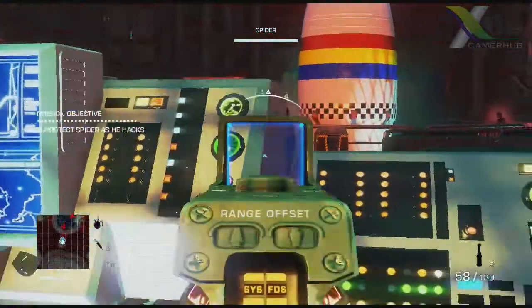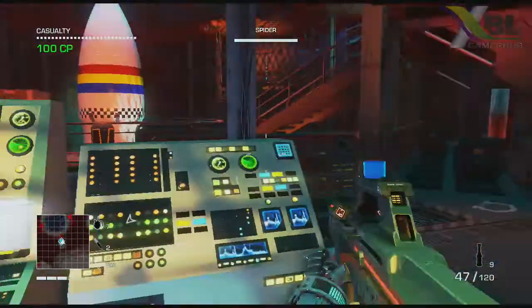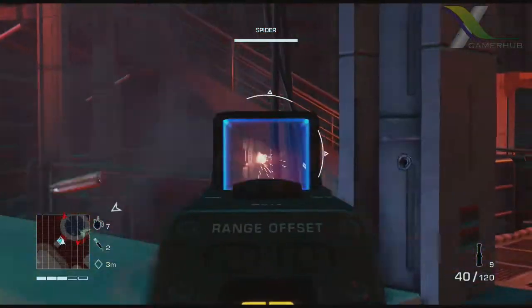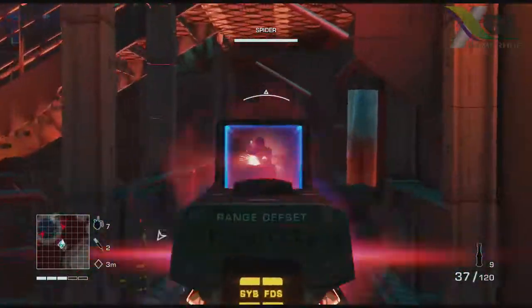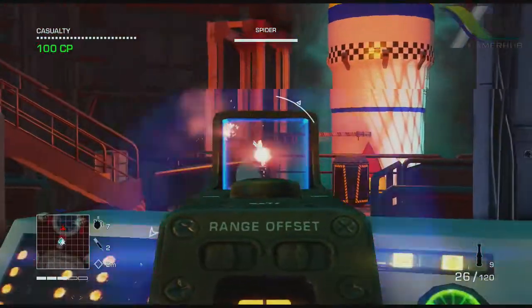Along with that you get four lethals: frag grenades, Molotov petrol bombs, C400 — which is basically C4 — and a sort of bouncing betty.